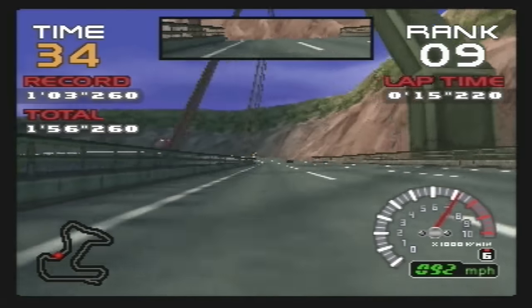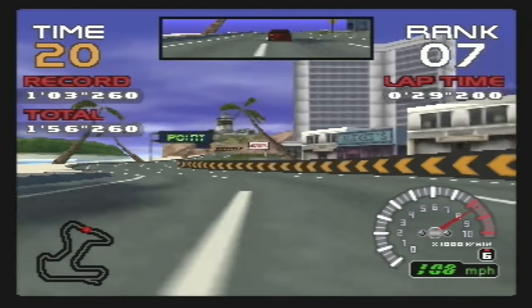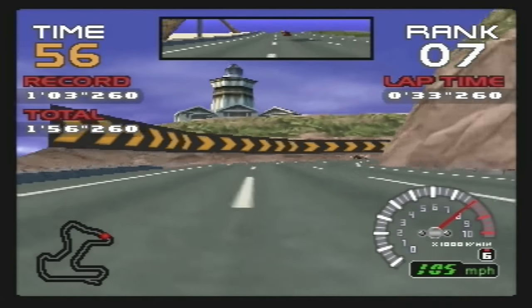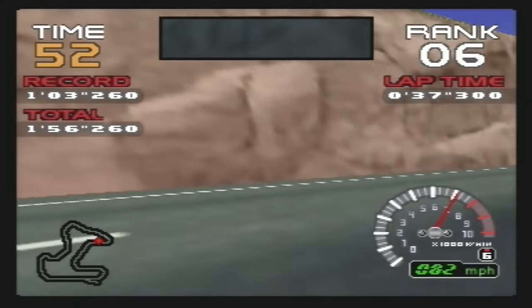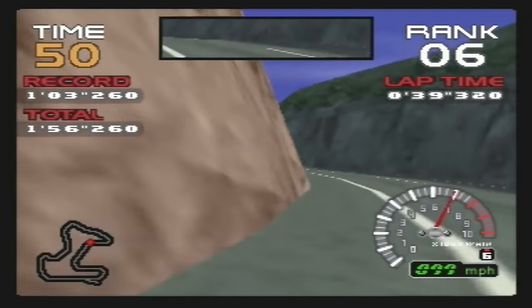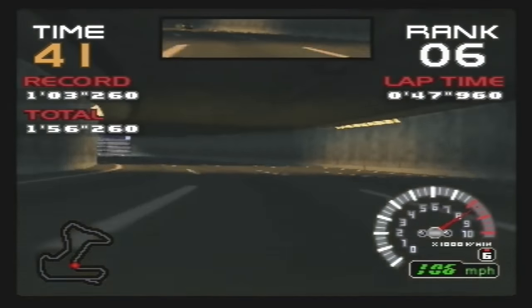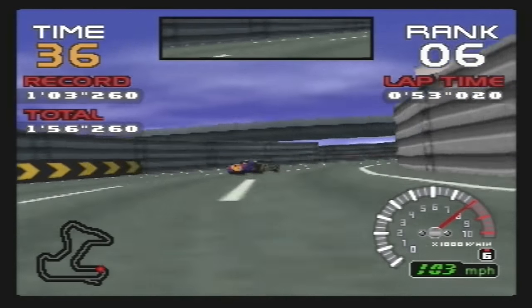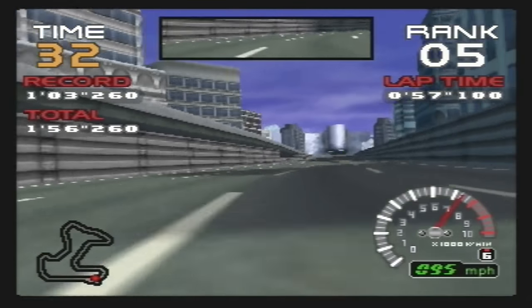Four years after the launch of the original Ridge Racer on the PlayStation, N64 owners finally got their hands on Ridge Racer 64. If like me you were just expecting a port of the PlayStation game, you may be in for a shock, because the game wasn't actually developed by Namco. Development fell to NST, a newly built internal studio at Nintendo with an aim to create games to appeal to the Western market. They didn't even share Nintendo of America's main offices — they were in fact based in the building next to them in Seattle.